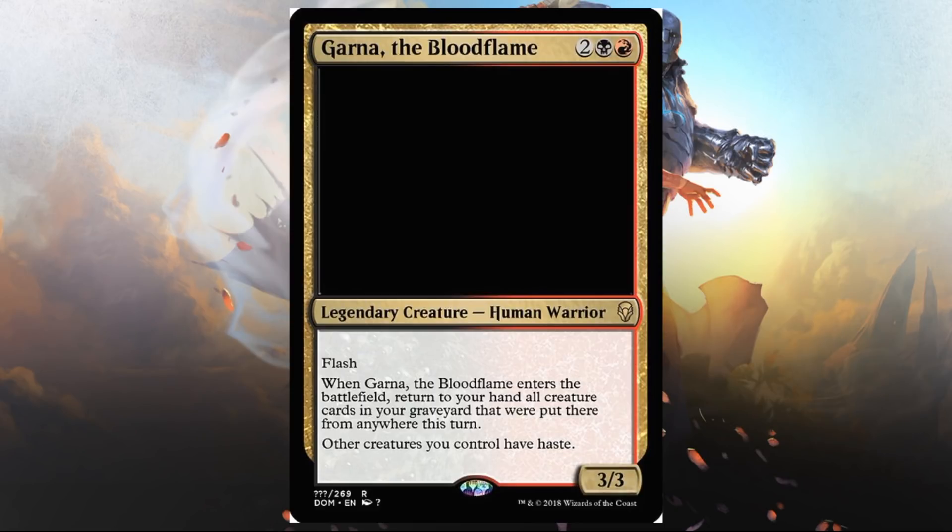Let's look at a few multicolored cards. Garna, the Blood Flame — for Rakdos, red, black, and two. Legendary creature, human warrior, 3/3, flash. When this enters the battlefield, return to your hand all creature cards in your graveyard that were put there from anywhere this turn. Other creatures you control have haste. It gives your stuff haste and has flash itself — pretty cool. And if you sacrificed a bunch of things, here's an opportunity to bring those things back and then sacrifice them again.